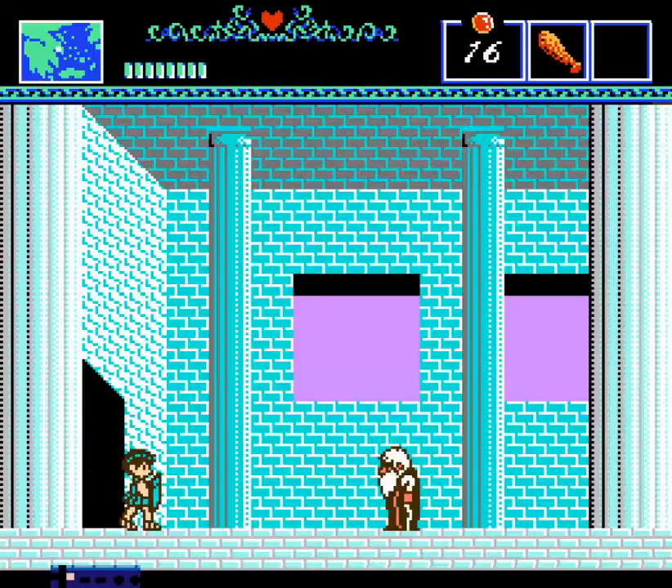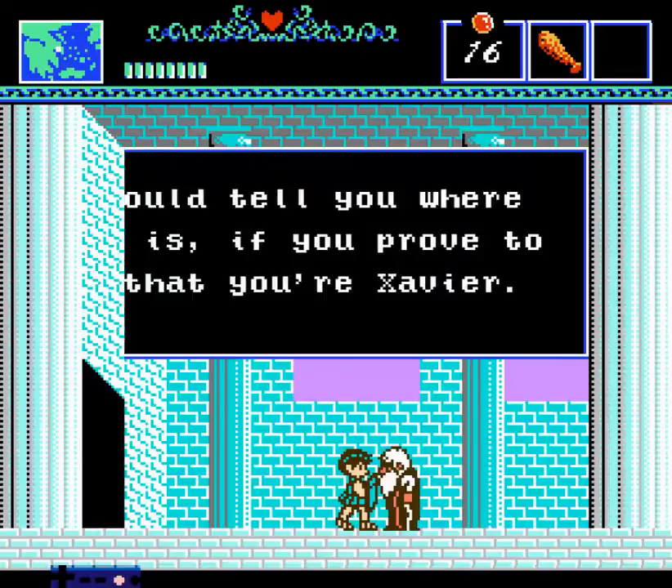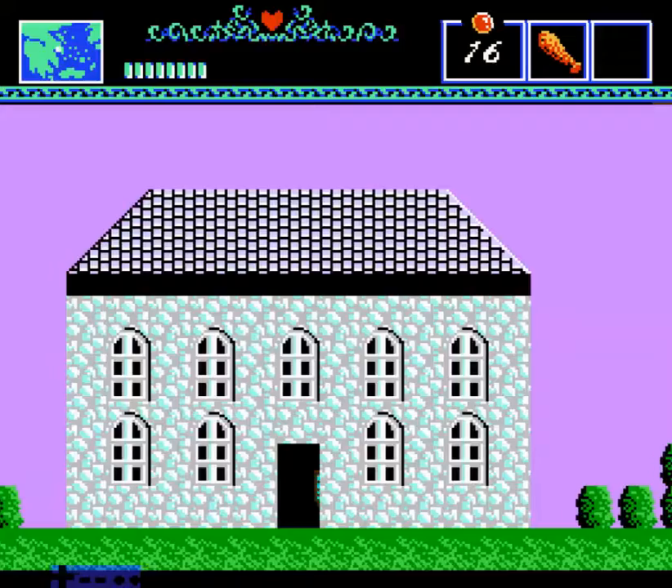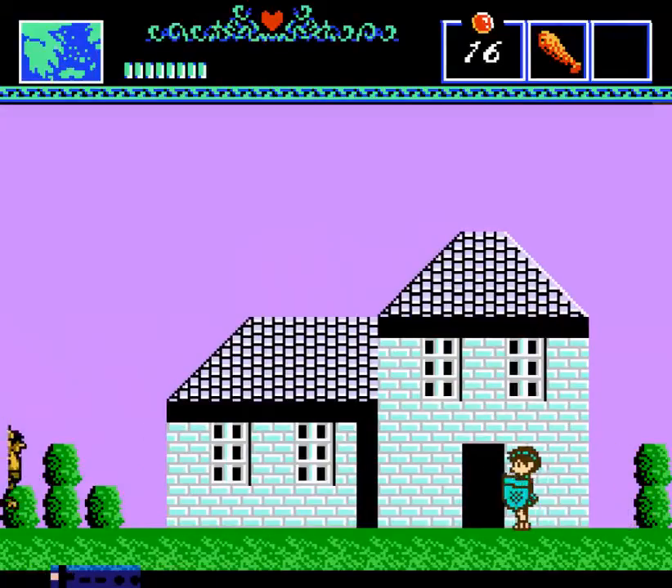Let's go in this house and talk to this old man. Kelios? Wasn't he the king of Eleusis? What do you mean I have to prove I'm Xavier? Take my fingerprints — they had that in ancient times!